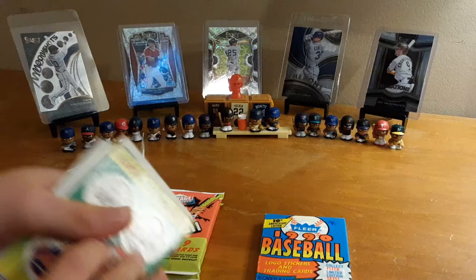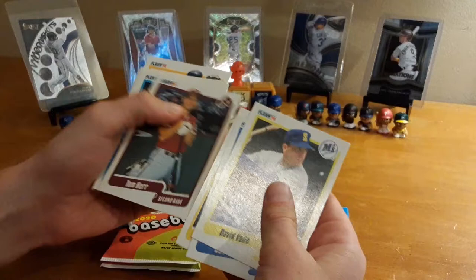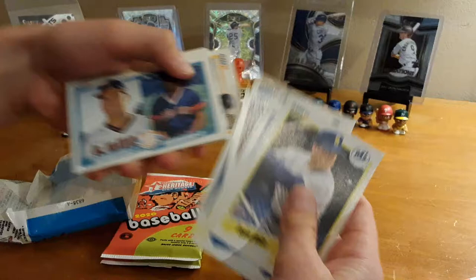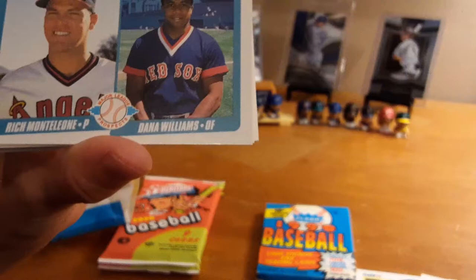First pack here. We've got David Vale, Don Ace, Junior Ortiz — yeah, that's a name — Tom Herr, Jeff Petrieg, Steve Owen. Oh, what's this? We have Major League Prospects — nice — Rich Montellone, sorry if I said that wrong, and Dana Williams.